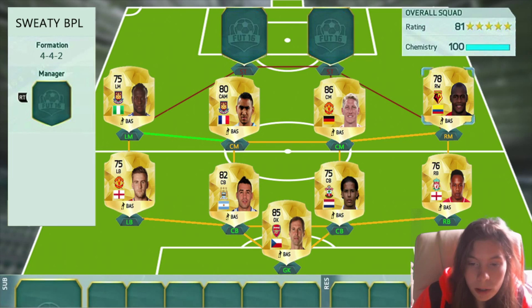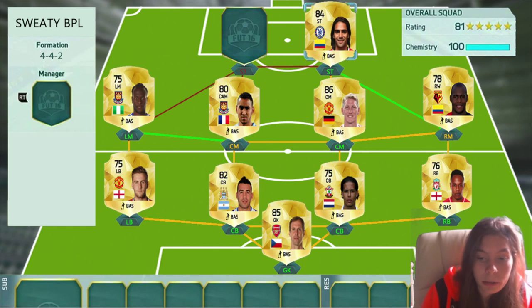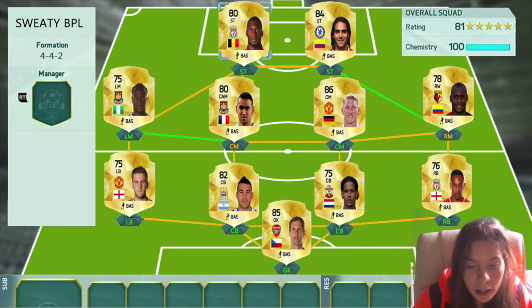Then we have got Falcao. I put him as an 84 because all the 85s have come out and he wasn't in them, so I'm guessing he's either going to be an 84 or an 83. Then we've got Benteke, because he transferred to Liverpool and he's going to be quite cheap for you guys to put in your squads.